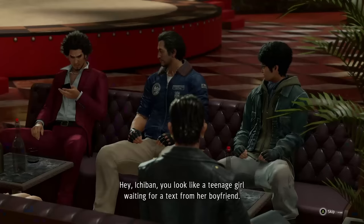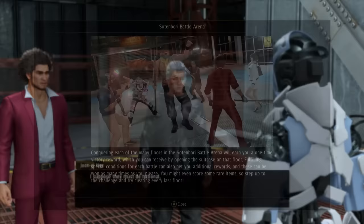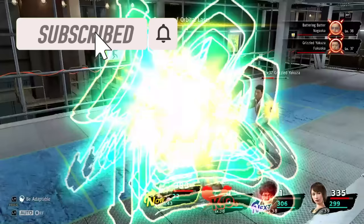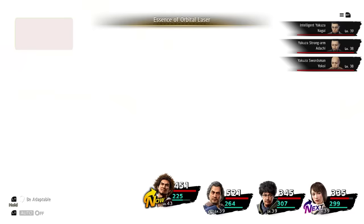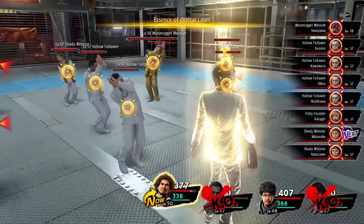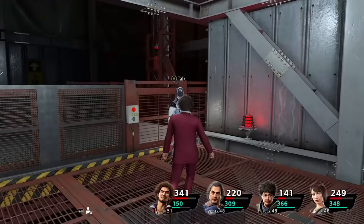After that is done, we decide to head over to Sotenbori to invade the Omi headquarters, but we stop at the battle arena first. This is a great place to grind both for experience and also for items like equipment and upgrade materials. The strategy is almost the same every time — throw out lasers until the enemies are down. Usually two Essence of Orbital Laser gets the job done, and while it is rather MP intensive, it is by far the best AoE option we can currently use without having to rely on Poundmates. After running through the entire arena all the way to the top, I decided it might be time to give the next segment a shot — and everybody who played this game before probably knows what's coming.